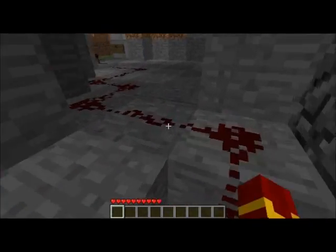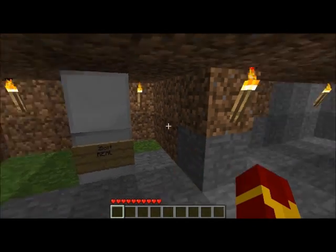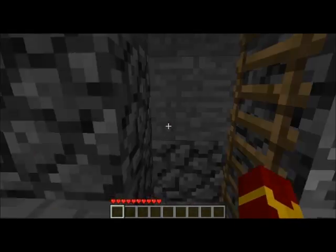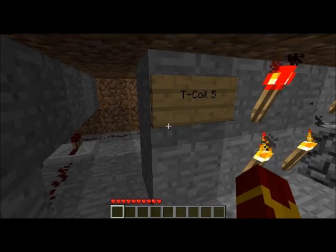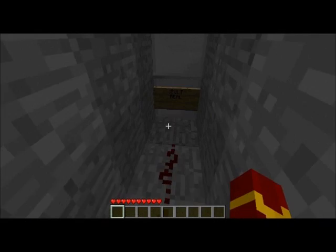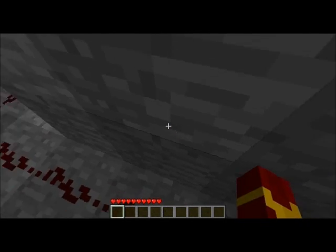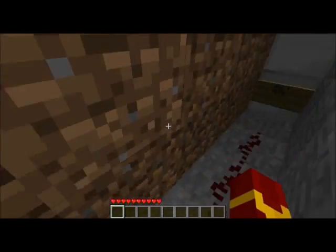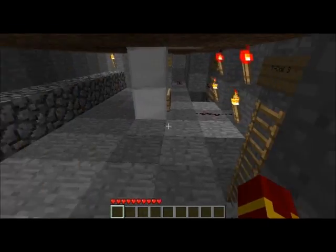The repeaters are set just for repeating the redstone signal and I've got five of these. The main coil is actually three by three with a redstone wall and the smaller ones are two by two. The smaller coils are seven blocks high and the main one is 15 to 16 high — I don't remember exactly.